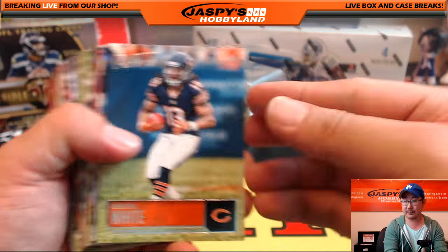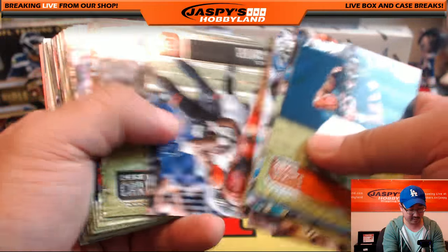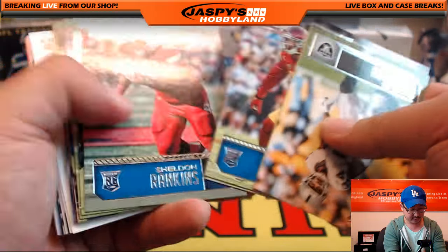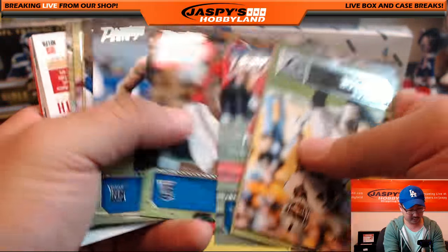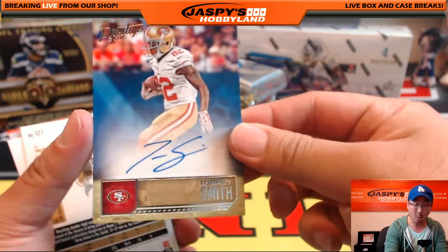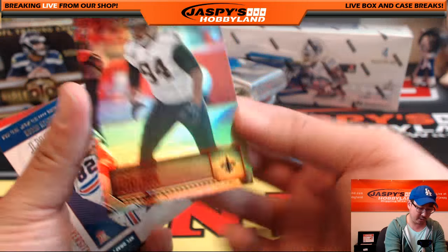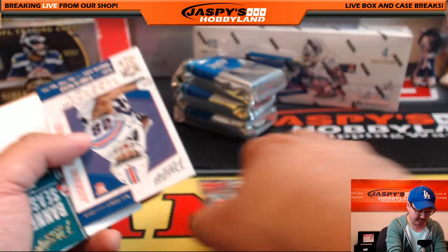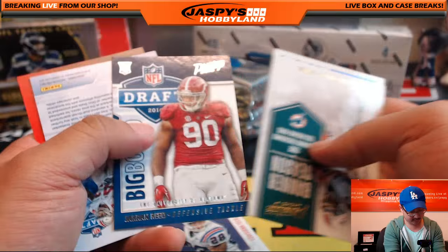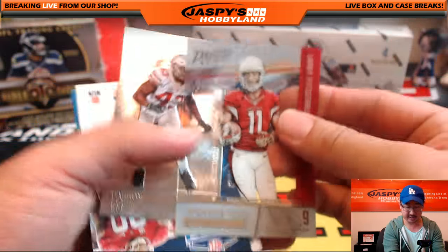A lot of these veteran base will not end up being shipped, so let me skip through those. I like how they organize Prestige - these are all the newer guys and your hits. We got Tori Smith autograph - nice one for the Niners going out to Veteran Noob. Cameron Jordan red parallel - not numbered though. Got Passport, Kenneth Dixon. These aren't numbered, but they look nice, so these inserts will end up shipping.